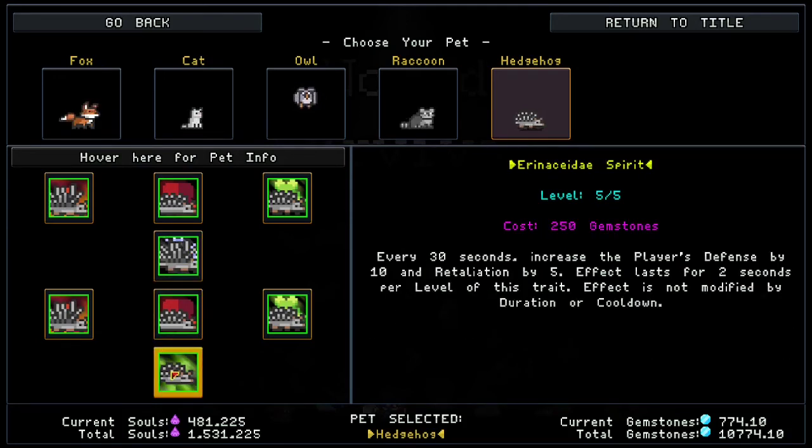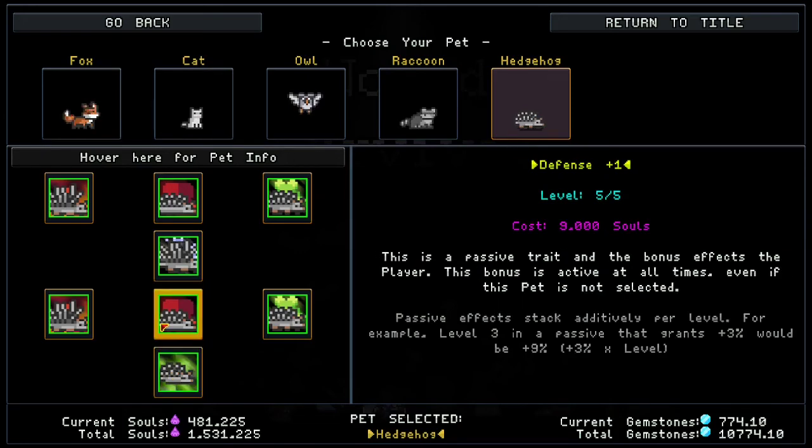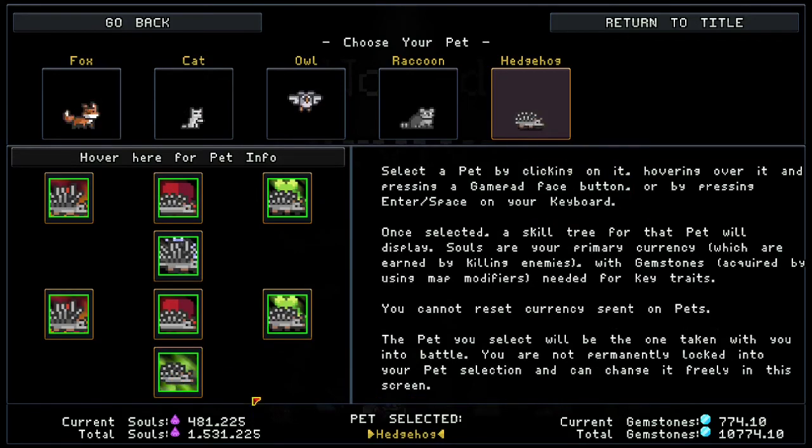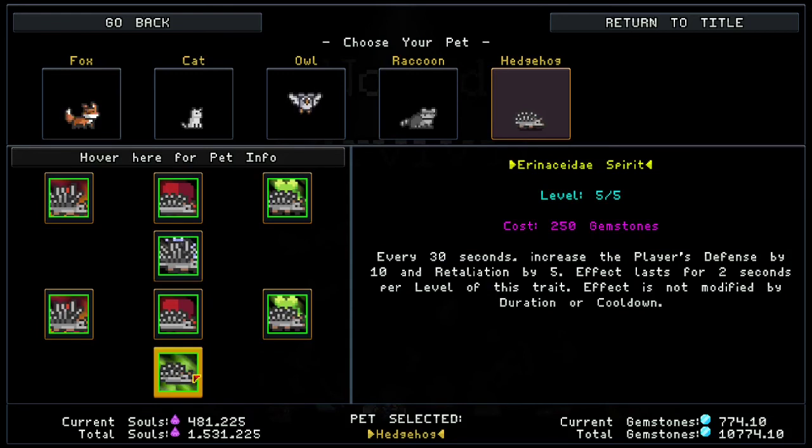The last gemstone skill — every 30 seconds it increases your defense by 10 and retaliation by 5, lasting 10 seconds once maxed. A 10 defense increase on top of another 10 defense increase is huge — you have 30 defense just from having this hedgehog. Highly recommend the hedgehog if you're having any issues staying alive, or even if you want a glass cannon build, because the hedgehog really helps you survive.